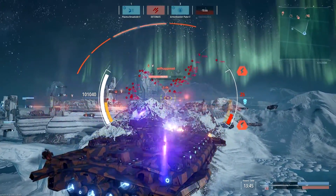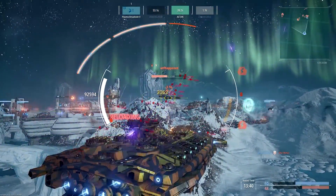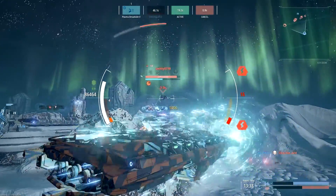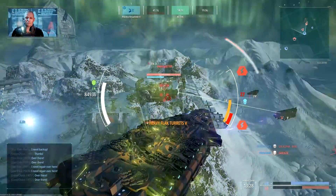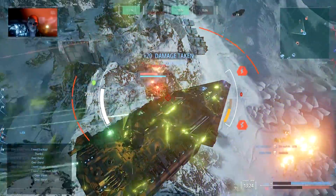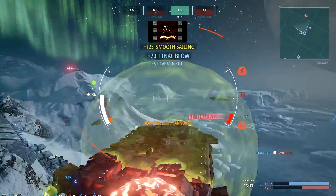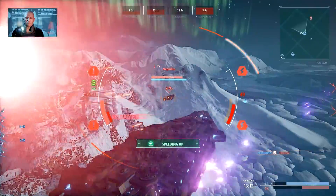Look at all those missiles — they're almost filling the screen. But they're nothing but a tickle to the Monarch; we just move slowly but keep getting closer to our target. And there's Smitty — little tactical, I've noticed you've been healing your allies, which is your job, but I don't like it. So take a lot of fire to the face. I don't even feel sorry for your crew members — they decided to enlist on a tactical cruiser, and that was their mistake.